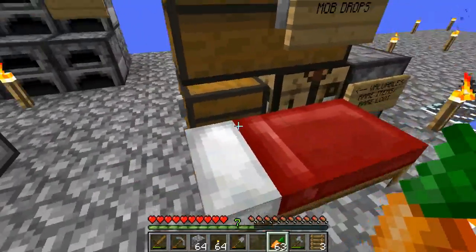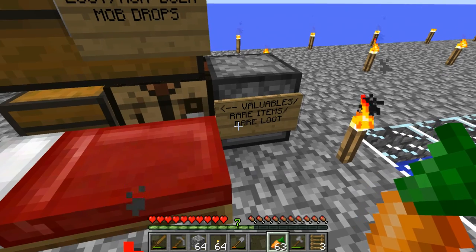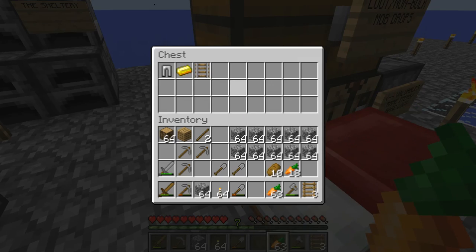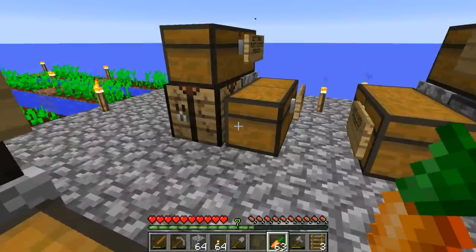In addition to that, I decided to put this little chest right here for my most valuable resources, and as you can see, that's labeled by this sign — valuables, rare items, rare loot. I don't expect this chest to be too filled, so it's just a small chest, and it's kind of hidden here just because I probably won't be accessing it for a long time.